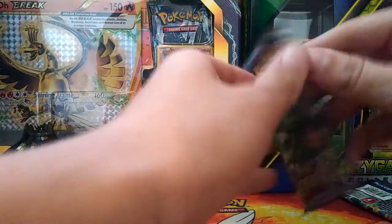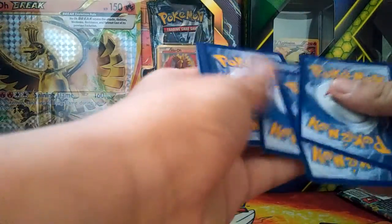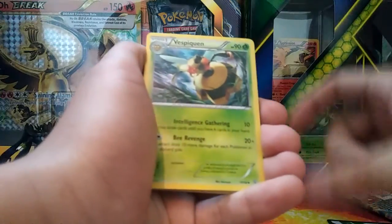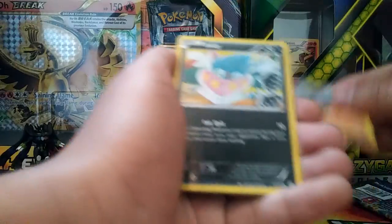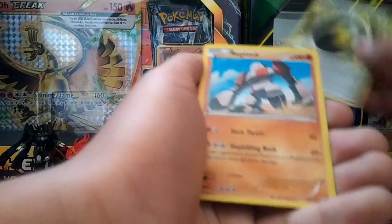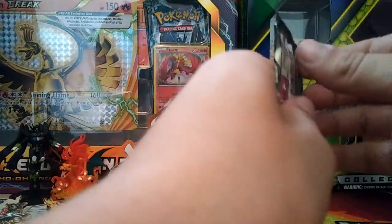Pack eight - got a Tyranitar and a Lisandre, a Vespa Quinn, a Ampharos Spirit Link, a Golem, an Inkay, an Oddish, a Beldum, a Goomy, a burst hollow, a Flash Energy, and a Regirock. Got all three now - Groudon pack next, let's see if we get a Groudon.